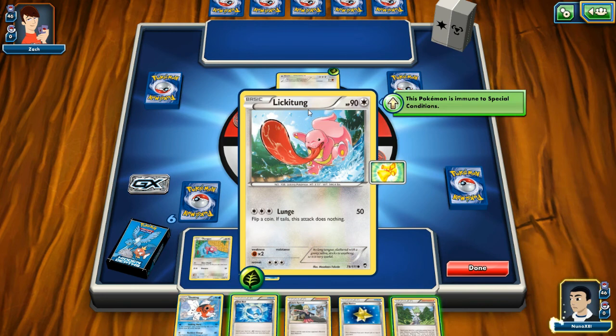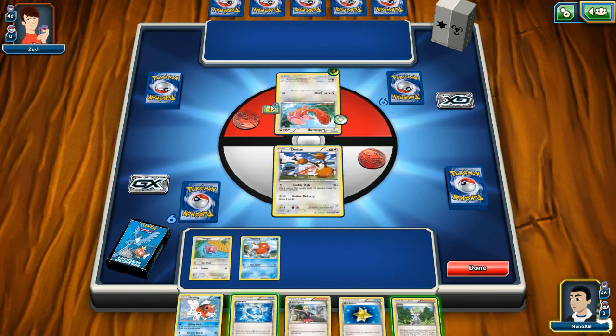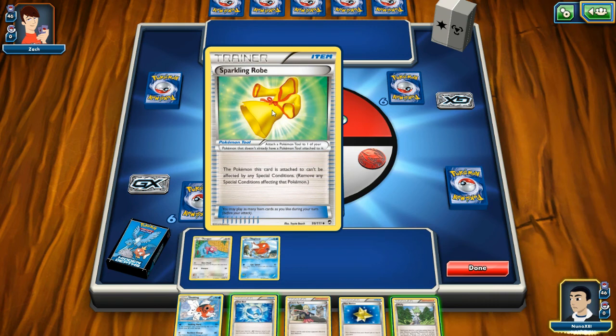Okay, I'll flip a coin. What's this thing? Sparkling Robe: the Pokemon this card is attached to can't be affected by any special conditions — so like paralysis, poison. I would assume poison was a special condition. Remove any special conditions affecting it.